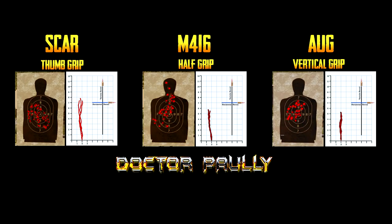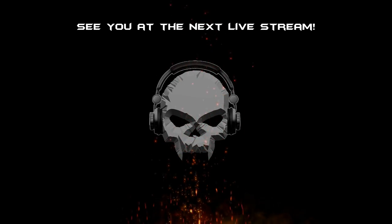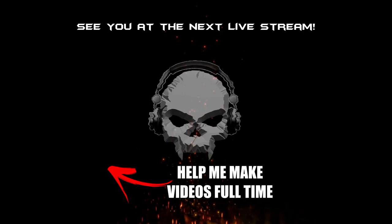I took the best from the SCAR, which was the thumb grip, the M416, which was the half grip, and the AUG, which was the vertical grip. And you can clearly see, hands down, the winner is the AUG. The spray and the graph actually match up fairly well. Second place I'd give to the SCAR with the thumb grip, and third place the M416 — that murdering machine is not what it used to be post-patch. I really hope you guys found this guide helpful, informative, and that it helps with your weapon selection and grip selection in patch 1.0 update number 12.